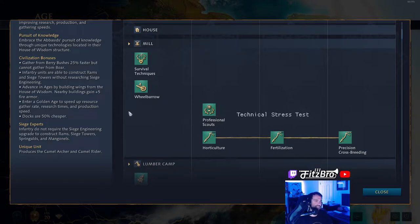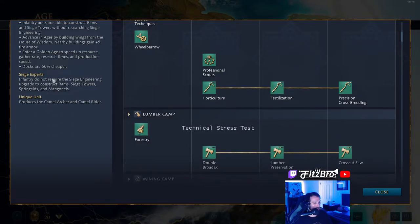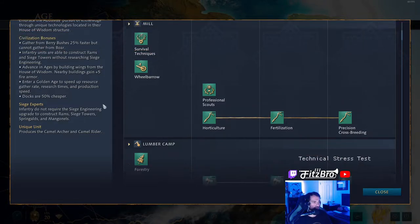Siege experts: infantry do not require the siege engineering upgrade to construct towers — we already covered that. Unique units include the camel archer and the camel rider. The camel archer is a great unit for raiding enemy villagers, trade lines, etc. You also see some people massing camel archer armies and running around the map causing havoc with them. We'll get to that unit here in a bit.